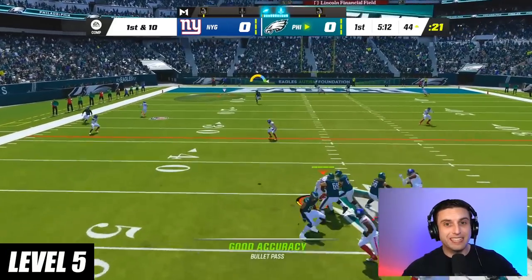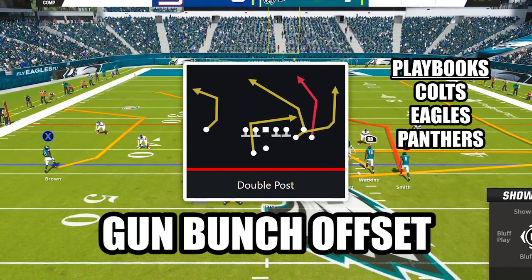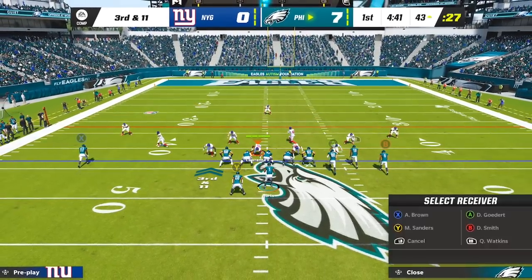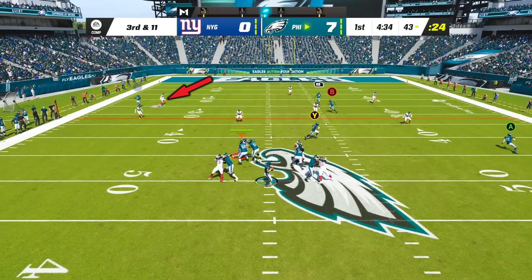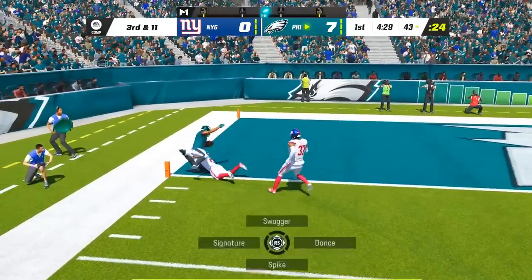At level 5, this is one of the easiest cover 3 bombs in the entire game. The play is Double Post in the formation Gun Bunch Offset, and the only adjustments are to put your solo receiver on a comeback and put your middle bunch receiver on a streak. After the snap, the comeback route will hold down the cornerback on the outside third, and then you just have to wait for your receiver on the post to get open and launch it to him for the easy one play touchdown.